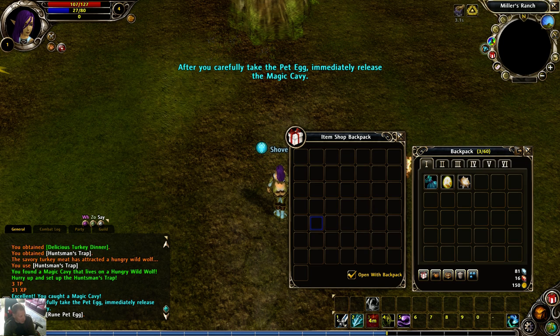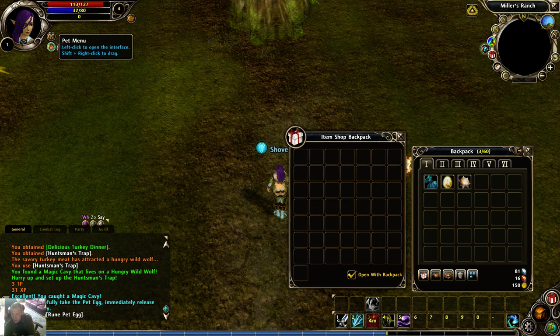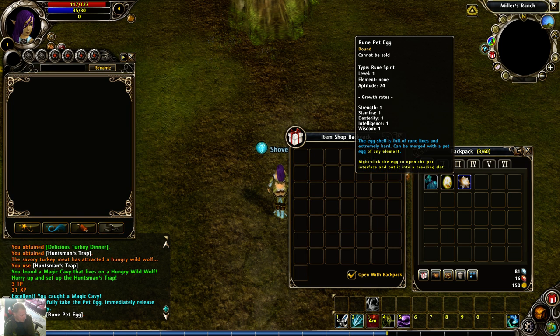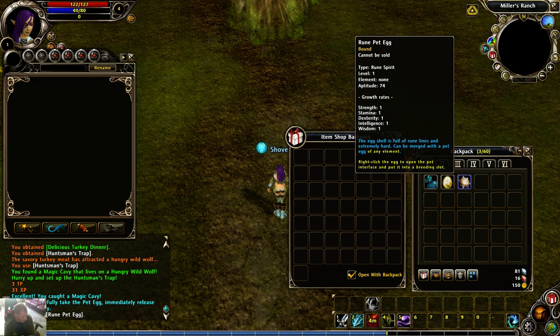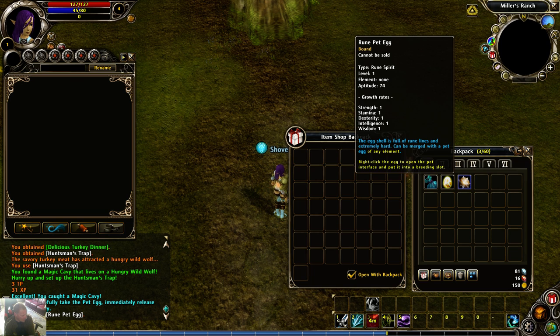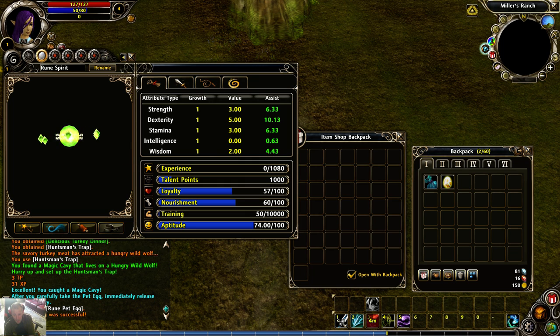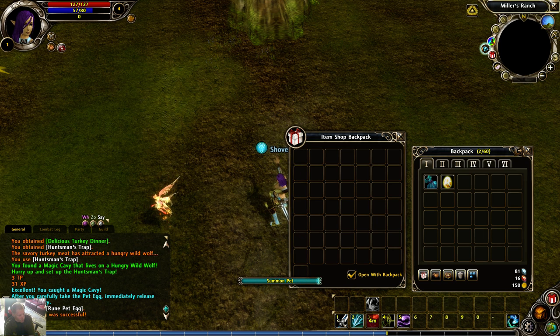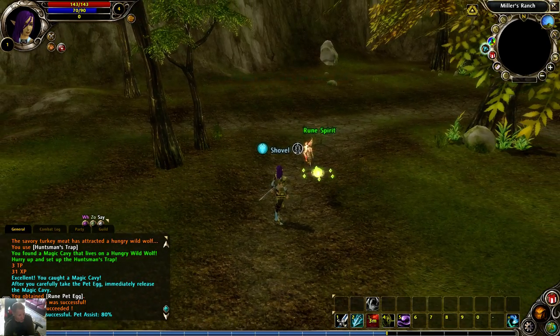You have it now in your bag already. You open up your pet menu, click place in here. Now you have to right-click it first. So that's the way. And then this is your first pet that you get. You can do summon. And there's your first pet — that's how you obtain your first pet.